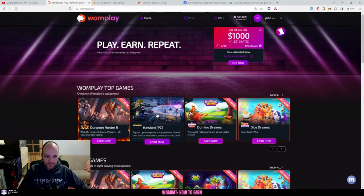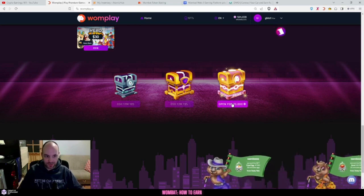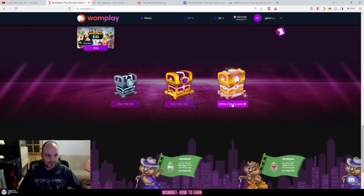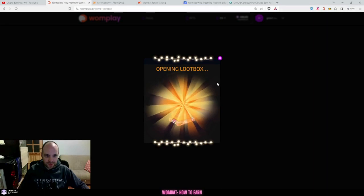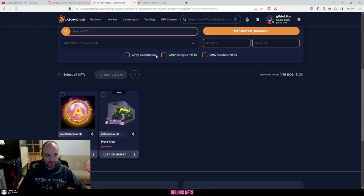It looks like I've got an NFT for the game Real Nation - you can sell that, I'll show you how later. This is a prime box, available for prime users and anyone that has staked Wombat and is VIP level 5 or over. You actually make quite a lot of money from this on a daily basis. I'll log into my AtomicHub on the EOS chain - you can see I've got 35 EOS, which at current market price is about $26, and I've never deposited any money - this is just from selling NFTs that I've opened up on a daily basis.